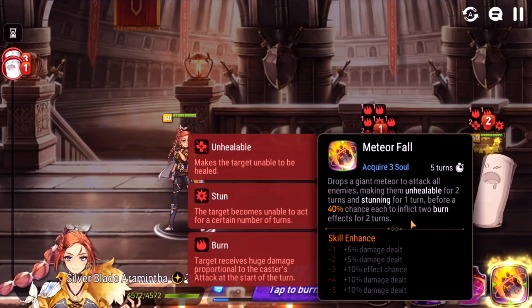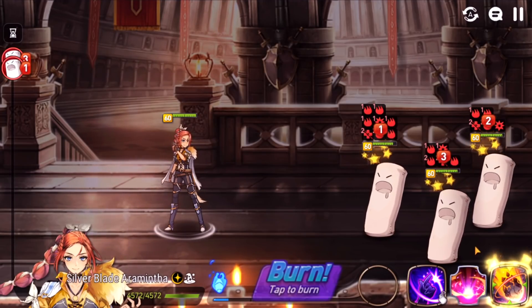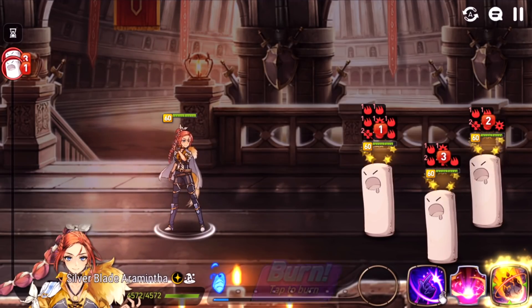In the past it was even more busted because it used to do three burns — they dialed it back to two because that was so broken. Back in the day you could literally S3, they'd get stunned, not get a turn, and then die to burns before they got a turn. If you have the time, watch some pre-nerf Silverblade Aramintha videos, maybe YD or something — it was hilarious how broken she was.